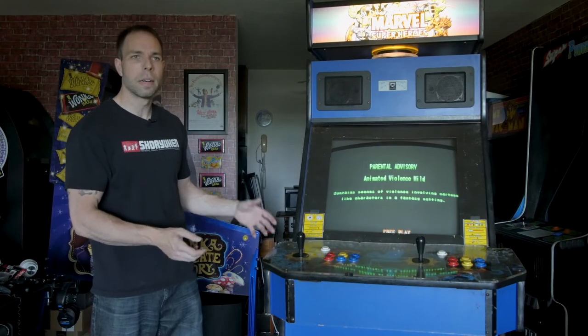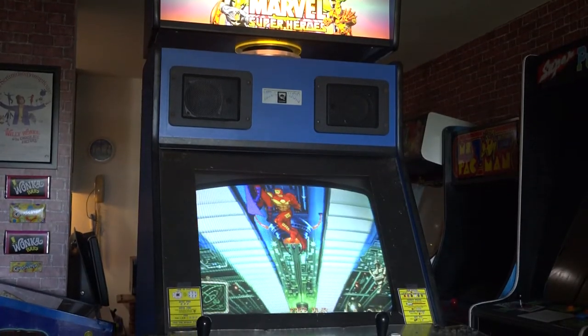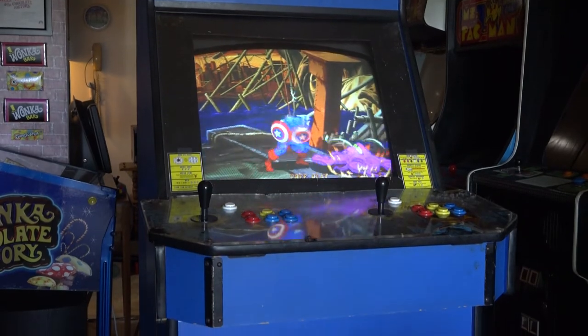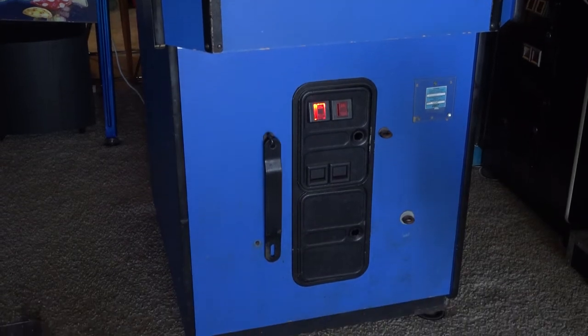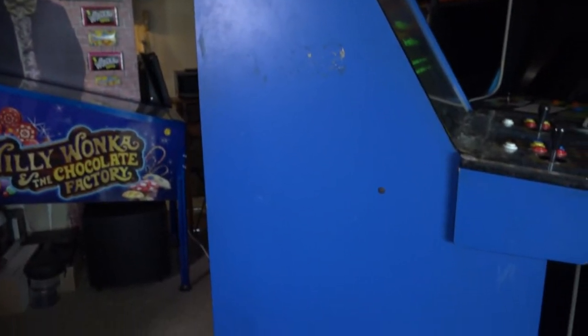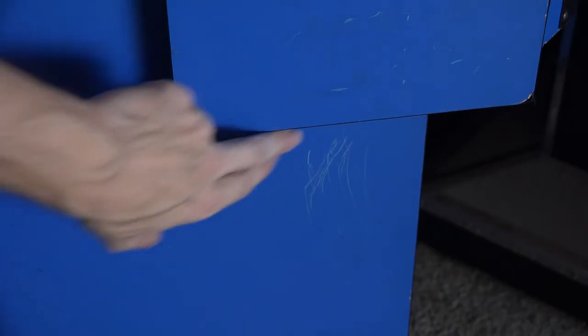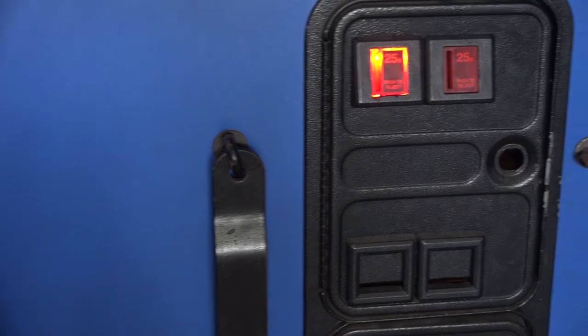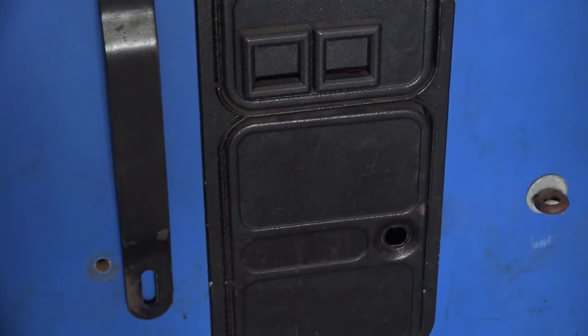What I like to do with any project is start out by making a to-do list, assessing the cabinet and what I'm going to need to do to restore it. Starting with the exterior - this cabinet is really solid. I was actually quite surprised. The base is in good shape, all the corners are sharp, there isn't a lot of structural damage. As far as repairing the wood there's not a lot to it, but there are enough scuffs, scrapes, scratches, and deep blemishes down to the bare wood.